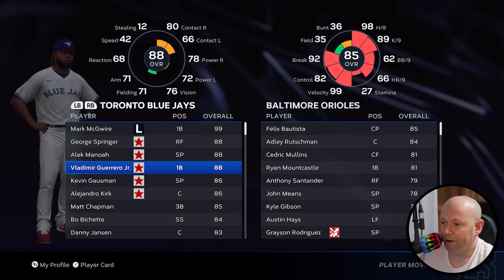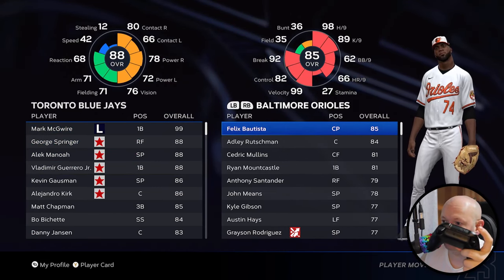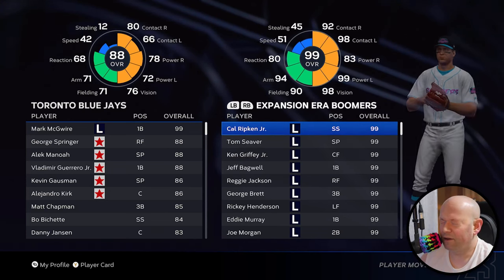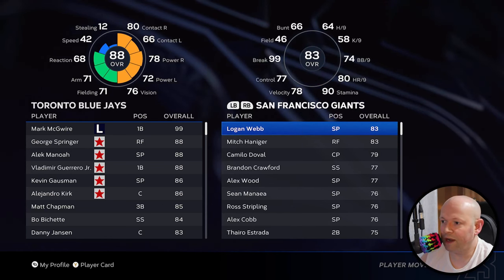So this is your team here. Over on the right-hand side, we can tab over. There are four tabs of legends: long ball beasts, expansion era boomers, mid-century groundbreakers, and free agents.